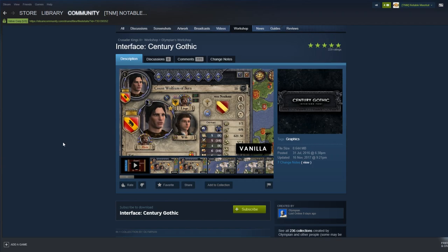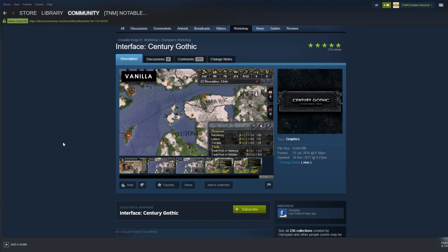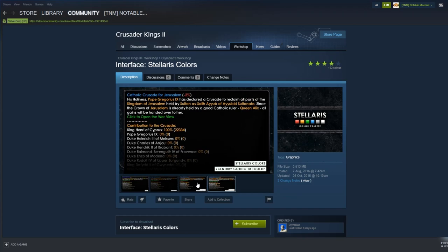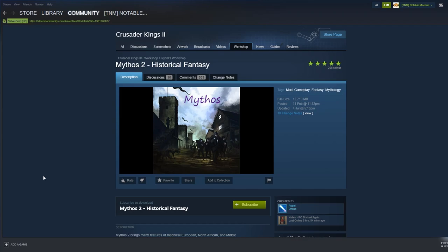Interface Century Gothic is an Ironman-compatible font mod that changes the base CK2 font to Century Gothic, a sans-serif font, making it a lot easier to read with more spacing and bolder text. Alongside that is Interface Stellaris Colours, which applies the darker Stellaris colour palette to CK2. It looks a lot neater, removes a lot of the paleness and contrasting colours, and makes it much clearer to read — especially alongside Century Gothic. Both are Ironman compatible and optional.